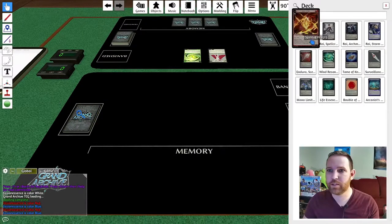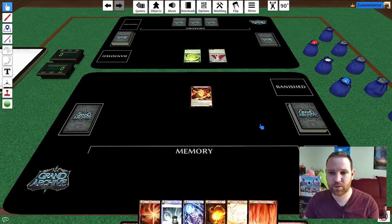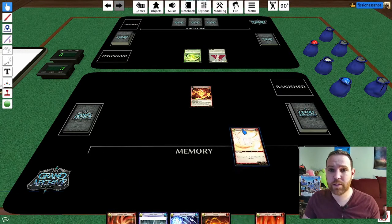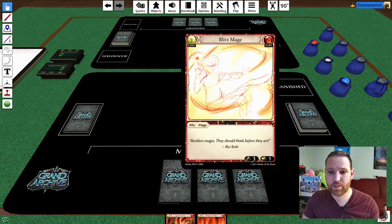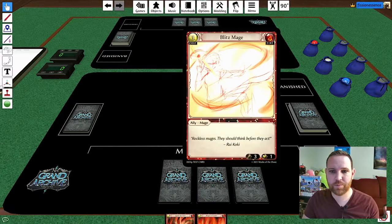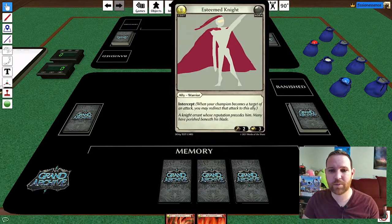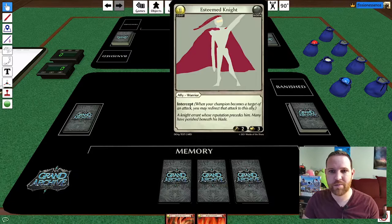For Rai, we're going to search the materialization stack for the Spirit of Fire — that's our level 0 champion on this side, so we'll have fire active this game. Again we have the enter effect to draw 6 cards. I think let's play the Blitz Mage here and put these cards into memory to pay for that. Now we have this 3 attack, 1 health ally. We can attack either the Esteemed Knight or the Spirit of Wind, and I think let's just attack the Esteemed Knight to reduce pressure on ourselves — we'll happily make that trade early on.